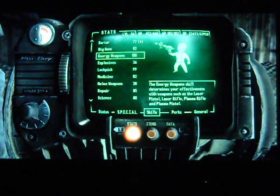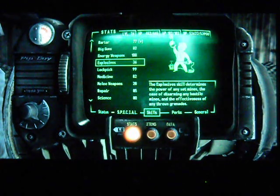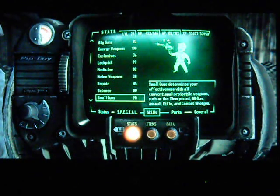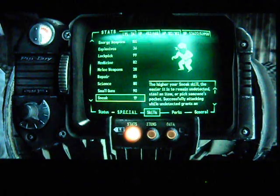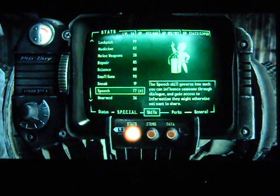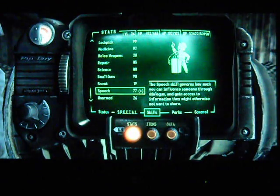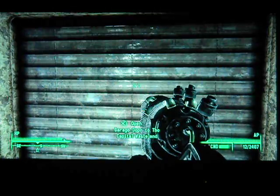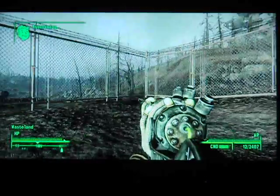Big guns, barter — I'll probably bump those up a little bit. Medicine, I might want to bump up a little bit more. Repair — probably go up a little bit more on repair. I need to get up speech, barter, repair, small guns, and medicine. That's probably all I'm going to put into these last four levels. We've only got levels 27, 28, 29, 30, so we're almost done with leveling up.